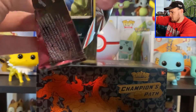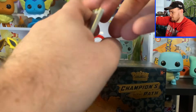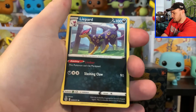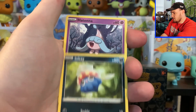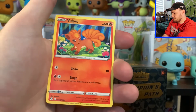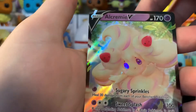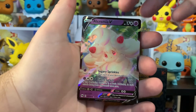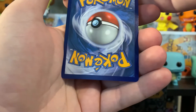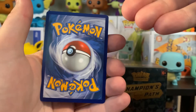Pack number two. We got Dark Energy, Hop, Rotom Phone, Lippard, Inkay, Hatenna, Kakuna, Rockruff, Vulpix, we got Professor's Research Reverse Holo. And then we got Alcremie V — centering isn't that great on it, you can see that it's a little bit thicker on the bottom than it is on the top. Got any nicks or whitening in the back? There is a little bit of whitening over here, may just be the glare of the light, but I'm not too sure.